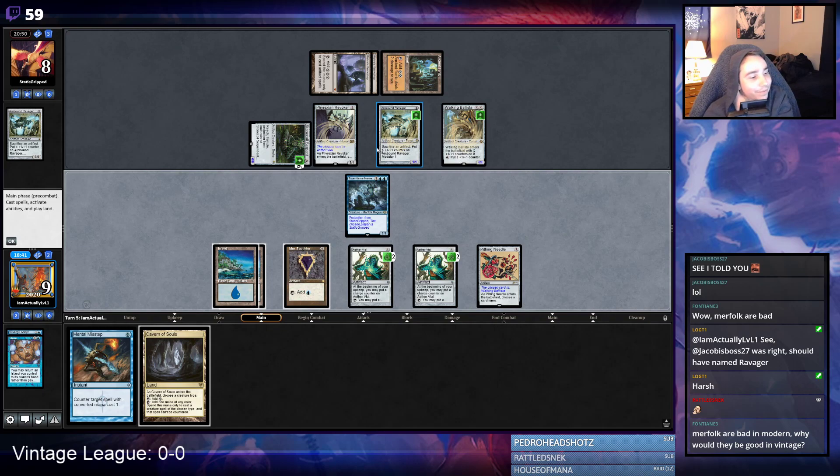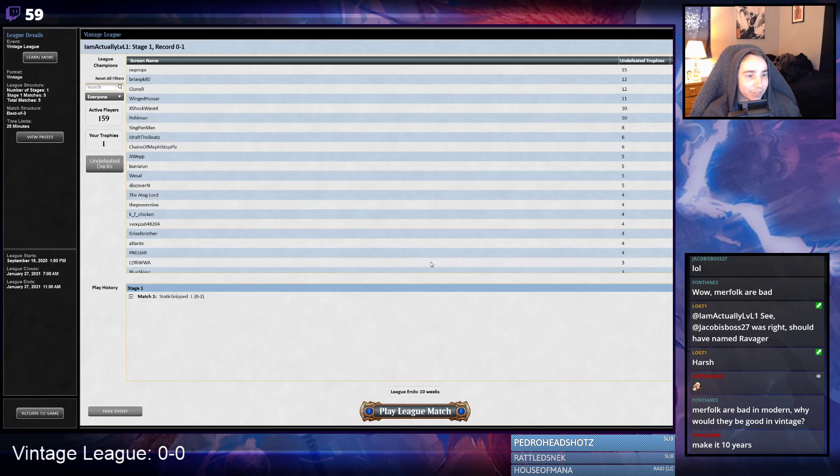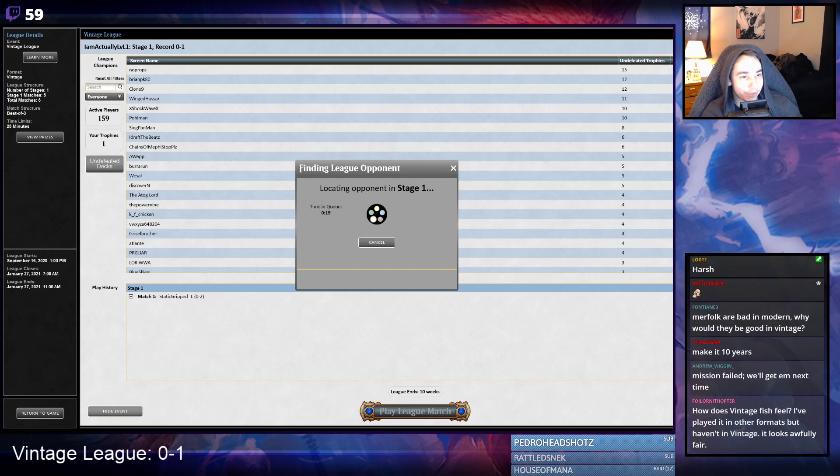All right, that kind of happens. Opponent probably misclicked through their second turn so it doesn't really matter. If we had Energy Flux we probably win that game — they have double Workshop. It really was just the sideboarding misclick that cost us because I'm pretty sure with Energy Flux we win that.